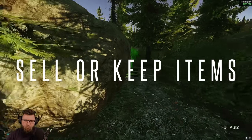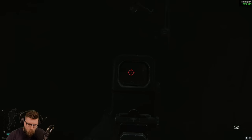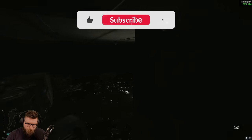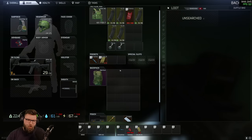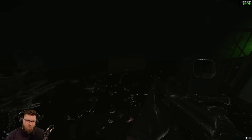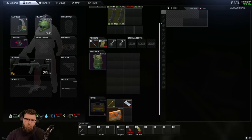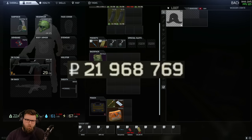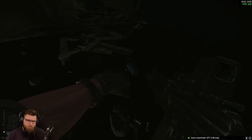Number 4: choosing what to do with the items you find in your raids — either selling them or hoarding them. Both options have their benefits, but it's important for the player to decide what route they want to take. One option is to sell your hideout items immediately at level 15 on the flea market, which will earn you millions of rubles in the first couple of days of a wipe. Hideout items will sell for 5-10 times more at the beginning of a wipe than they will a few weeks later.